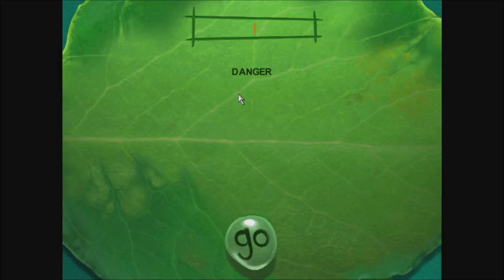Before we get going, we need to know your name. Click on your name if you see it on the leaf. If you don't see it, type it in using your keyboard. When you're done, hit go.